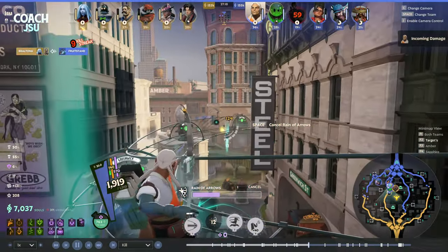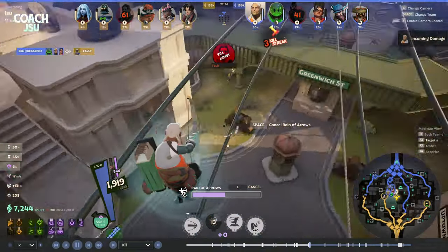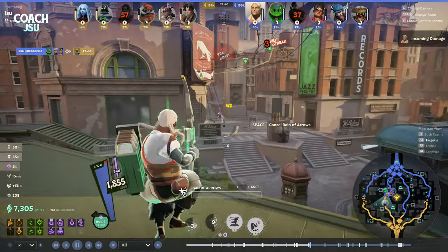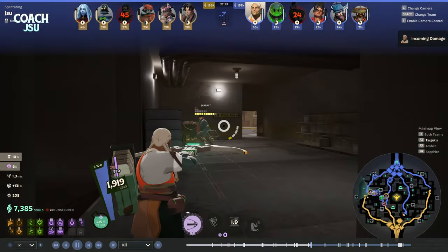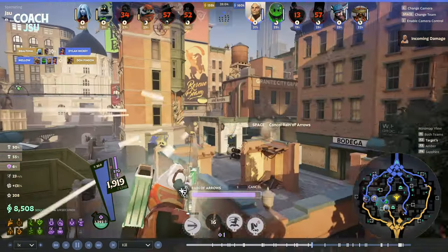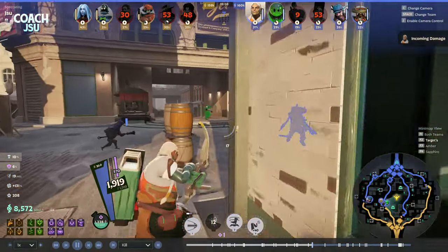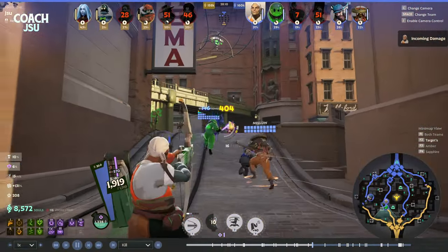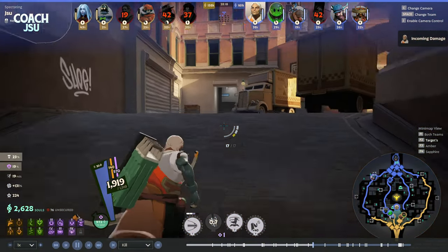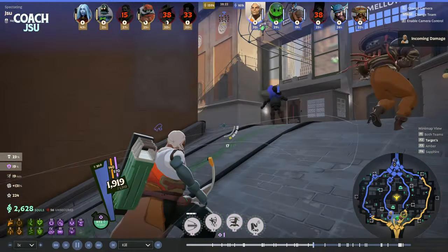Big charge shot off on the Lash, able to help kill the Lash. Pocket now getting pushed on — follow up on them, take them from behind. Movement speed with the Rain of Arrows lets us get back into position to help push in with the team. Next buy coming up — we're gonna get the Mystic Reverb, which is going to help us follow up on a lot of our damage.